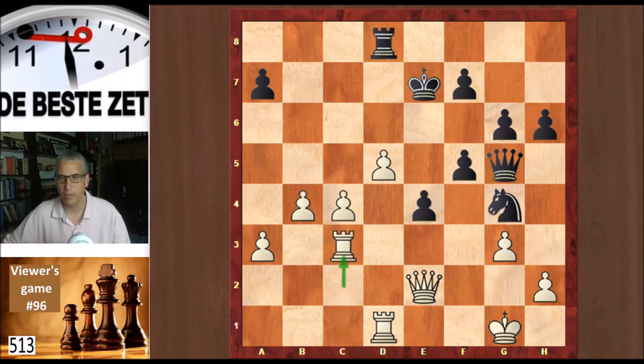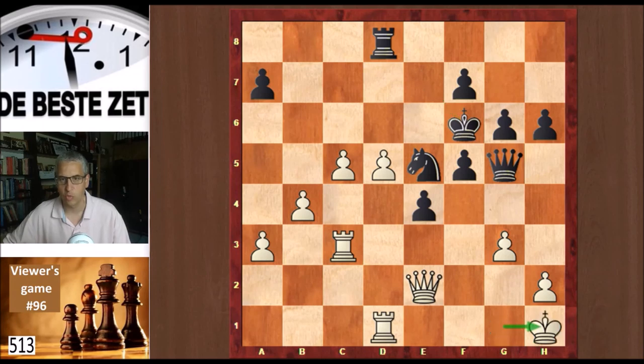Rook c3 from Evan. Knight back to e5, trying to jump into that very nice square on f3. And Evan keeps rolling the pawns. King f6, king h1 — a nice prophylactic move from Evan. Knight f3 will now not be with check. Nice move. Total control.